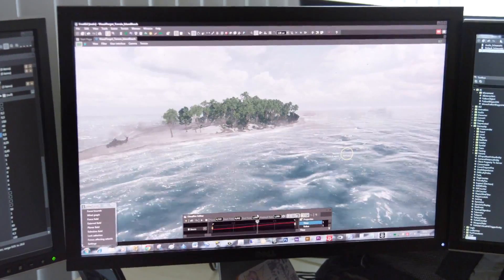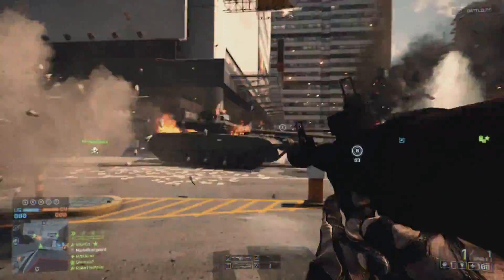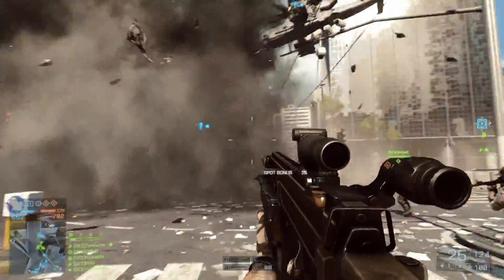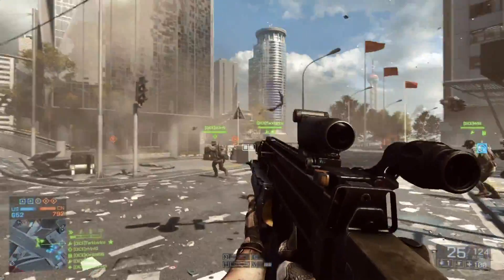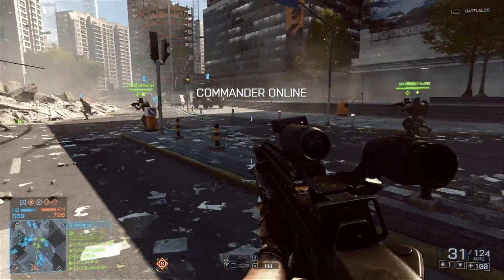The waves on the beach, the wind blowing the whitecaps, even the clouds overhead all move consistently with the forces of nature. You might see an explosion go off, and you'll see the trees nearby shake from the explosion. It's sort of subtle, but it creates this sense of seamless reality. The large world coupled with a lot of people running around interacting with you really pays off in Battlefield 4.